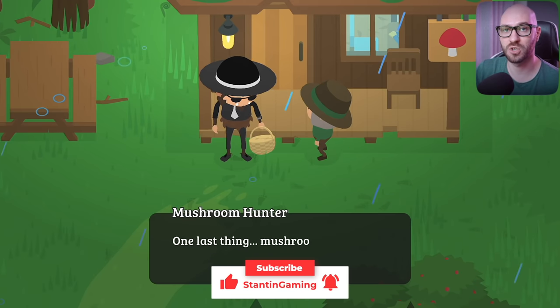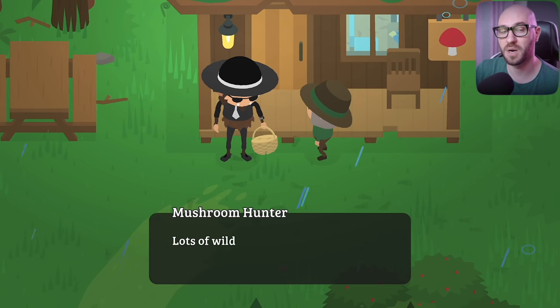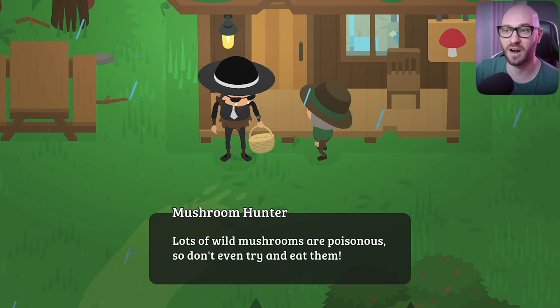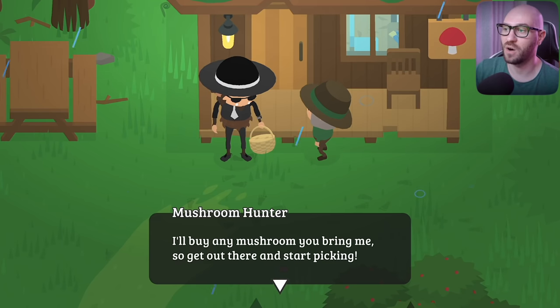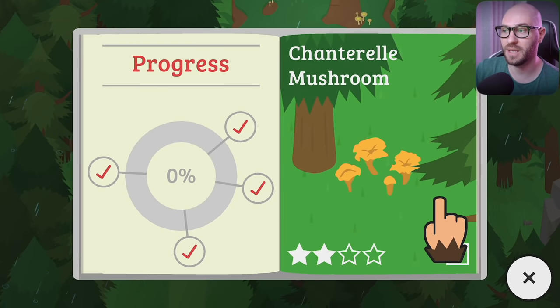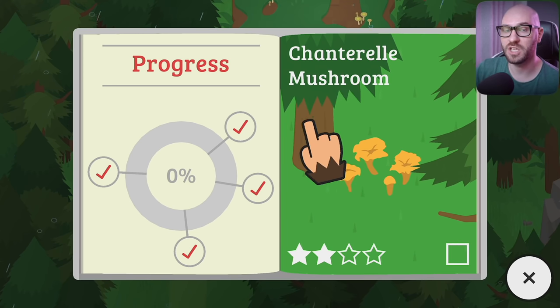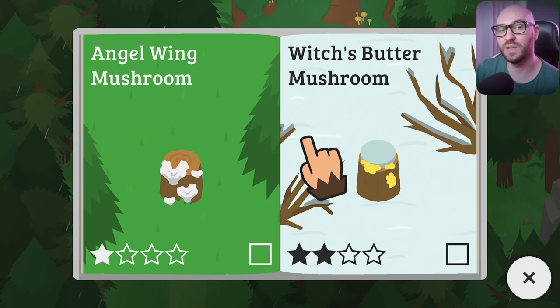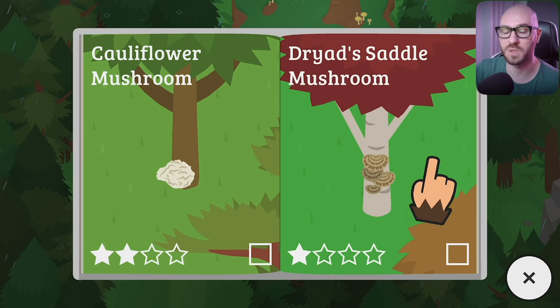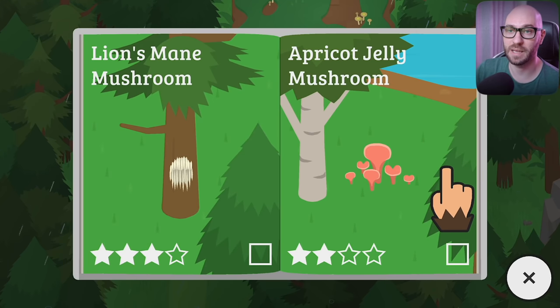I do suggest you start collecting as many as possible, even if you've got those mushrooms once or twice, because those extra mushrooms you give to the Mushroom Hunter are gonna be worth a lot of coins — and trust me, you wanna sell them. There's also a progress bar on the left side with 4 checkpoints. If you meet all these checkpoints, you'll eventually get yourself more dynamite, which you need to blow up walls around the map to open it up completely.